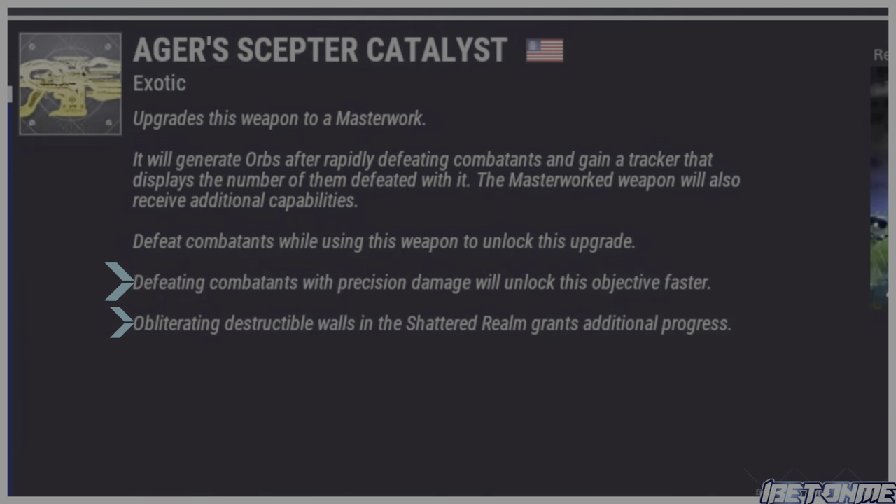Here's a faster way to masterwork the catalyst: defeating combatants with precision damage will unlock the objective faster, and obliterating destructible walls in the Shattered Realm will grant additional progress. Down below let me know how it's going farming for this catalyst and what you think about it.